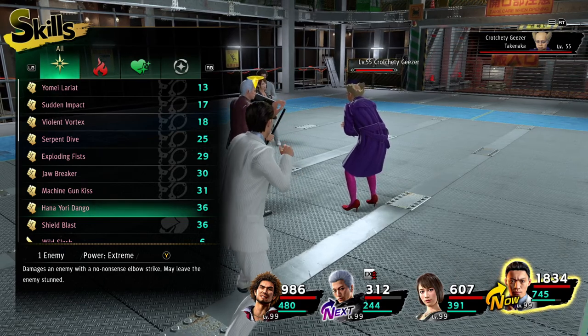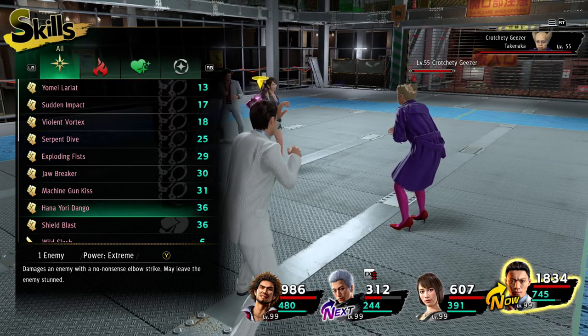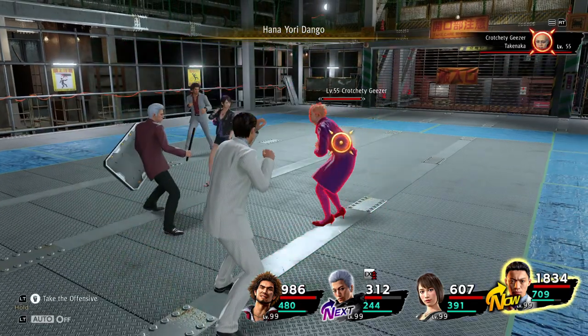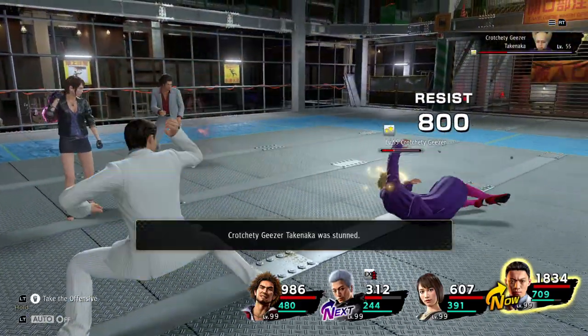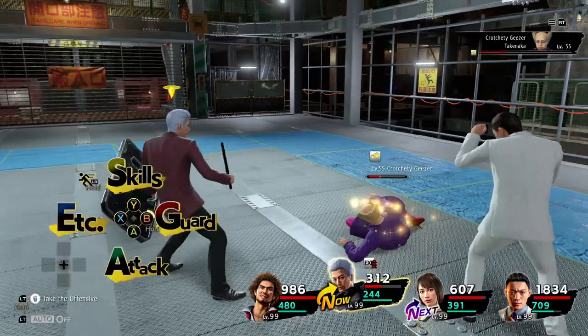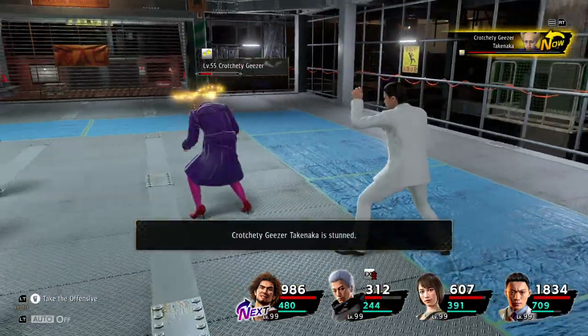Next up is the Hana Yorui, or Yorui Dango - I'm probably butchering it. This one is obviously going to look a bit familiar as well. It's from Zhao, and he can stun. He did seem to stun during that attempt there, so that's always good to see.